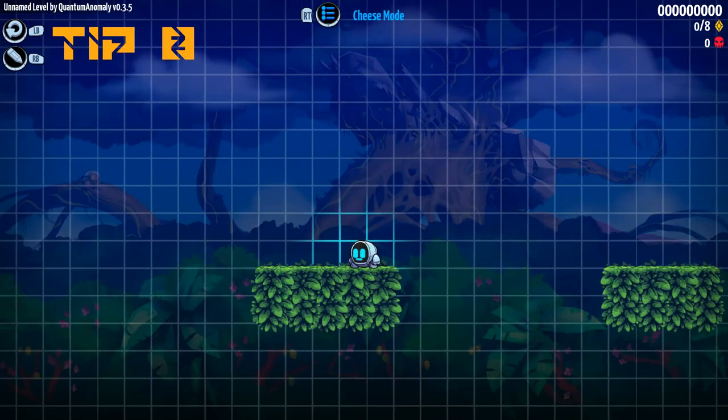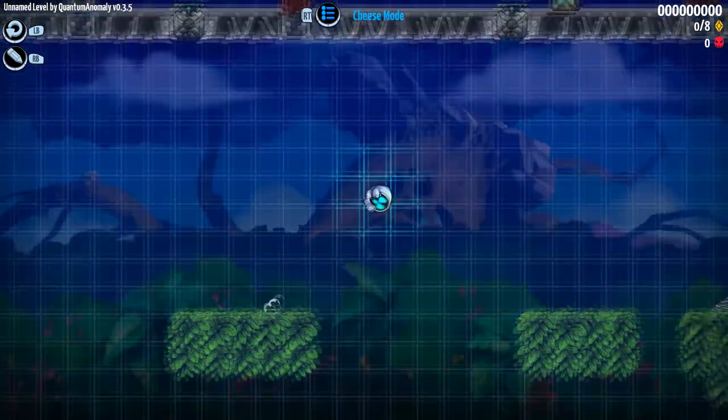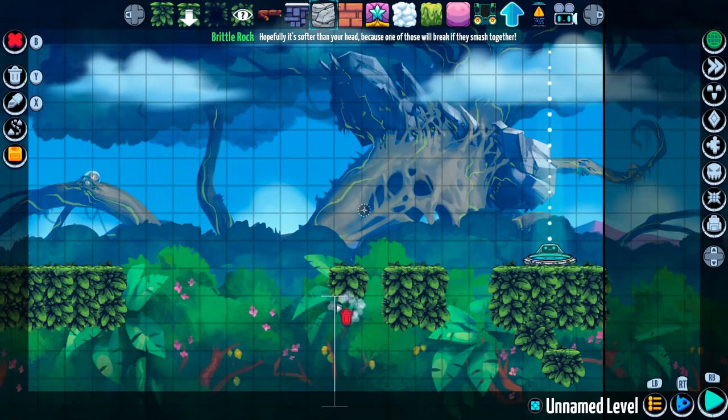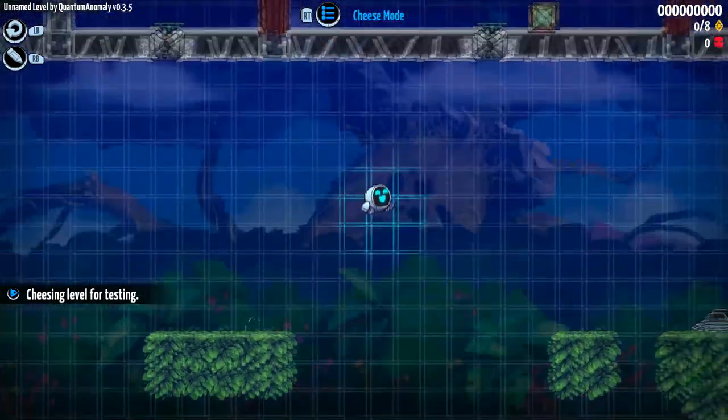Tip number eight: the camera location of wherever GR-18 is when you return to the editor from cheese mode is where the cursor will be placed. This can be incredibly useful for determining exact jump height and location to ensure that players aren't able to cheese their way to a certain jump.